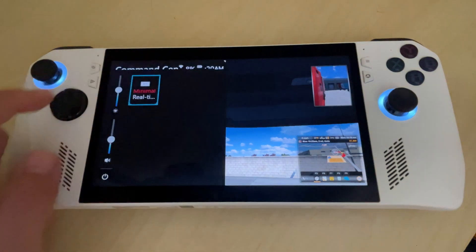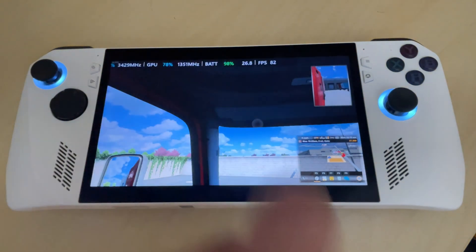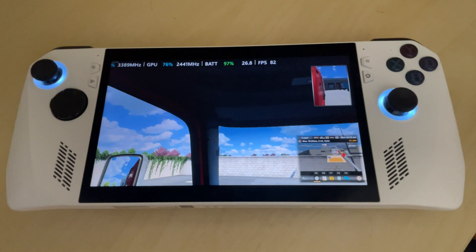Let's go into the row mode. Row is a bit cut off, but it also has time, CPU, GPU, battery, wattage, and FPS.